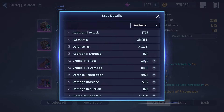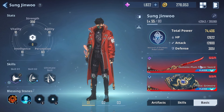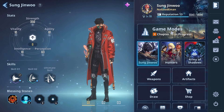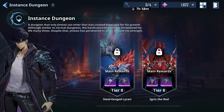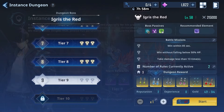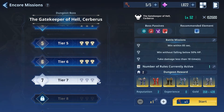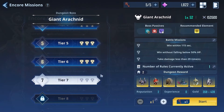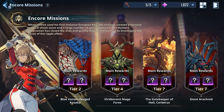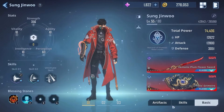We're grinding instance and iron core dungeons to get a better set eventually. We're on tier eight — three-starred tier eight Egress and Lycan, which is very nice. I haven't touched tier seven because tier six rewards have been good enough, but now that we're getting better accessories for Sunjinu, it's time to move forward.